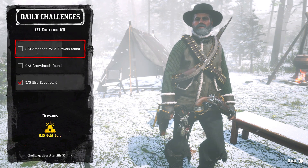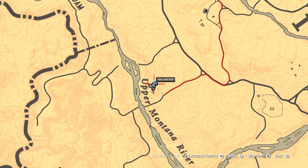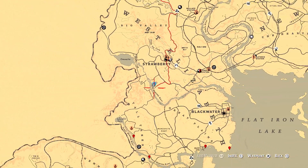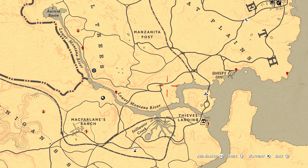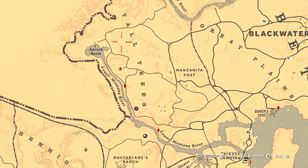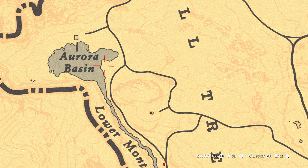For the collector it's three American wildflowers found, three arrowheads found, and five bird eggs found. Today you'll find your American wildflowers at these four locations marked on the map with red pins. Five bird eggs you will be able to pick up at this location by Aurora Basin today.